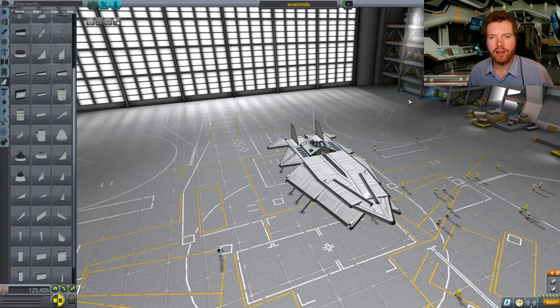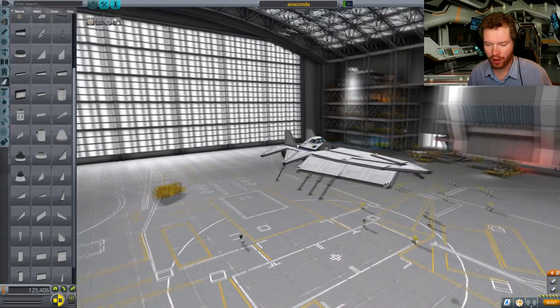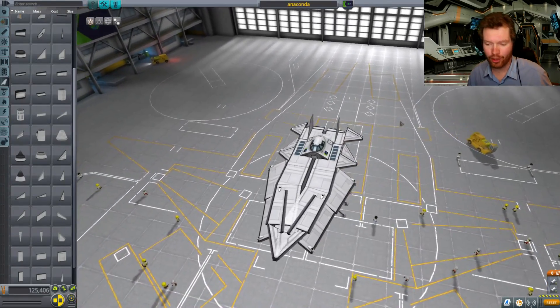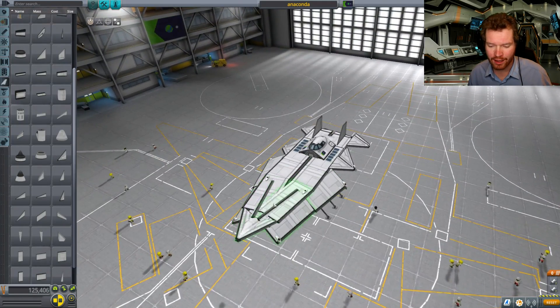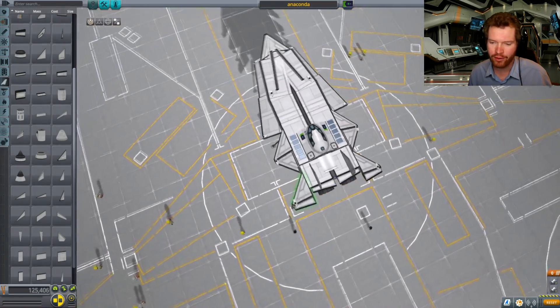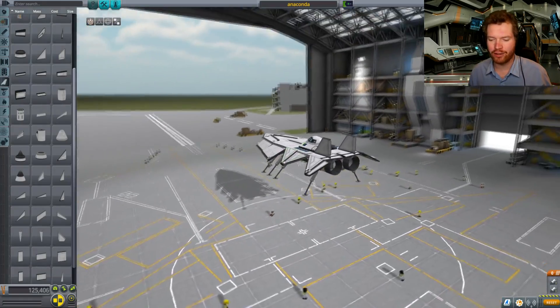Hello ladies and gentlemen and welcome to Kerbal Space Programme. I played this game during my 10-hour livestream and by popular demand I ended up trying to build a very makeshift model of the Anaconda from Elite Dangerous in Kerbal Space Programme, and this was pretty much what we ended up with. As you can see it's kind of rough — we have the basic shape of an Anaconda, and if you really want to you could kind of see that it looks like one.